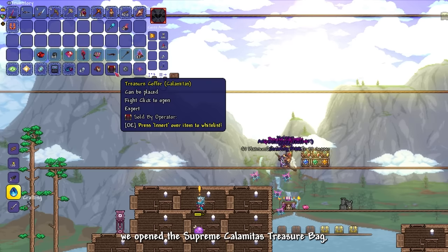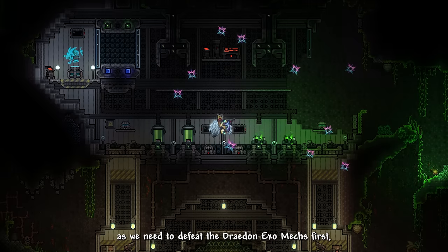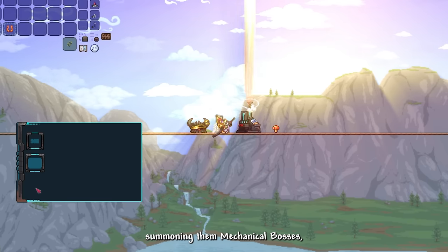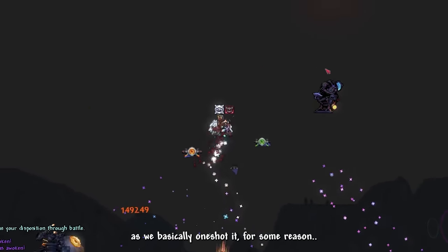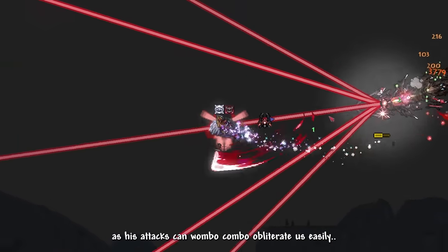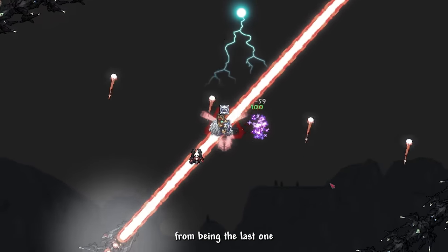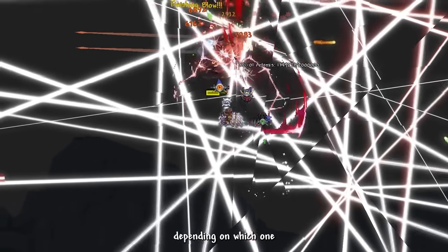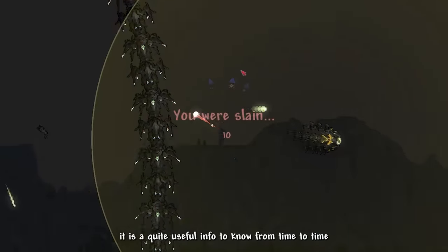We still have two more final bosses. We open the Supreme Calamitas treasure bag but can't craft endgame stuff yet — we need to defeat the Exo Mechs first. Summoning the mechanical bosses, I noticed starting with Ares was the easiest as we basically one-shot it. Thanatos was the most troublesome with a wombo combo that obliterates us easily, so keep him from being the last one beaten. You can adjust the order you fight the bosses depending on who you start with.